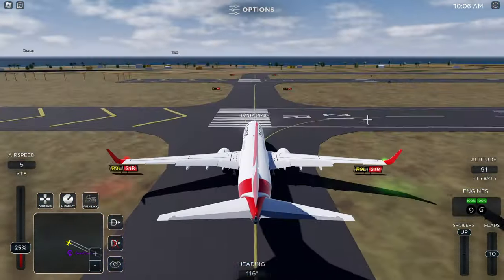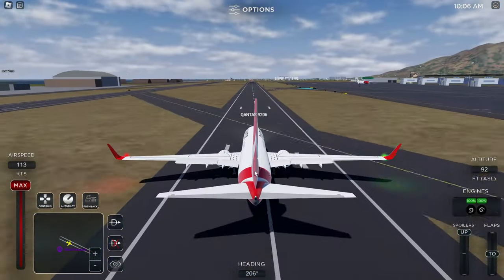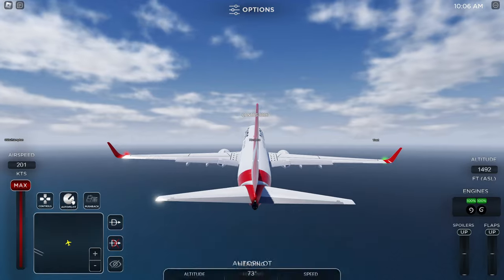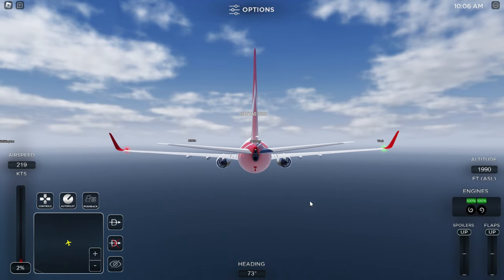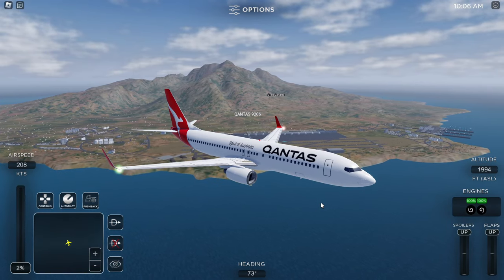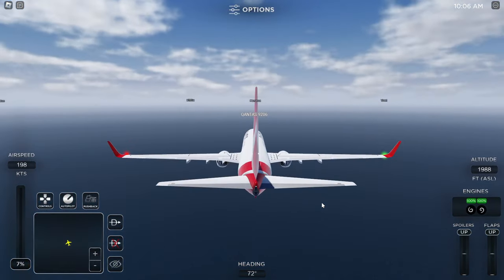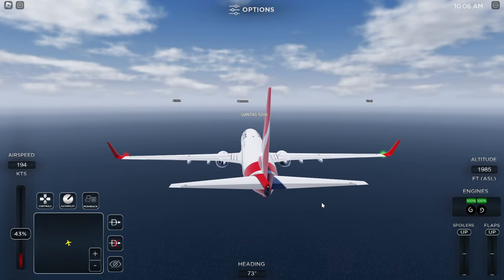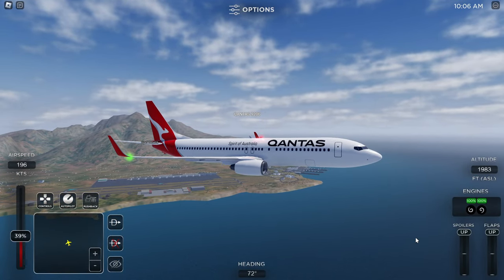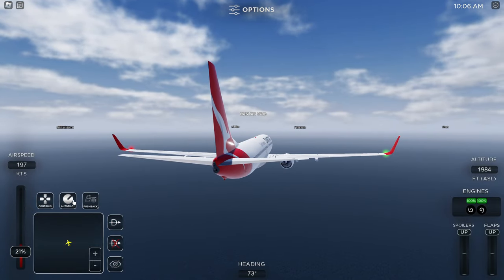Remember the IFL — initial flight level — set your autopilot to hold at 2,000 feet or whatever your IFL is. Keep your speed moderate because you might exit the airspace before getting a chance to talk to ATC, especially if there are a lot of people. Once you've reached your initial flight level, tell ATC you'd like to climb to your cruising altitude, and they'll give you permission.